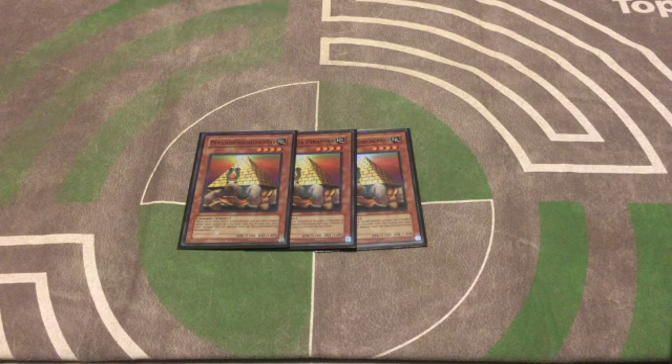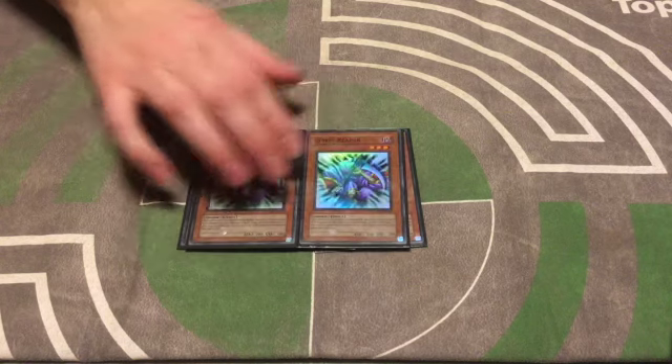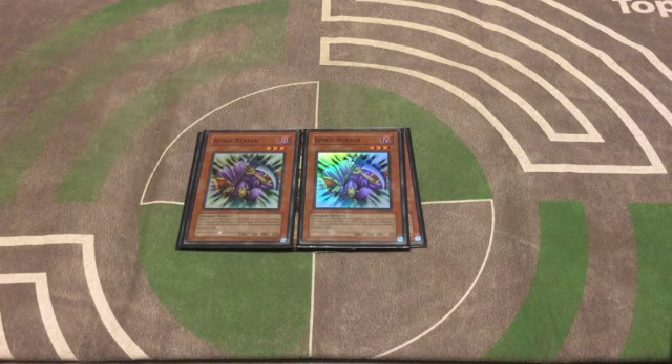If they use a reactive trap on Pyramid Turtle, it allows your other threats to get through. One of the threats you're always trying to get through is two copies of Spirit Reaper. At heart, this is a Spirit Reaper deck — you're really just trying to grind out your opponent one-for-one and then take over the game. If you can get Spirit Reaper out early and attack directly, you're going to tax your opponent's resources.